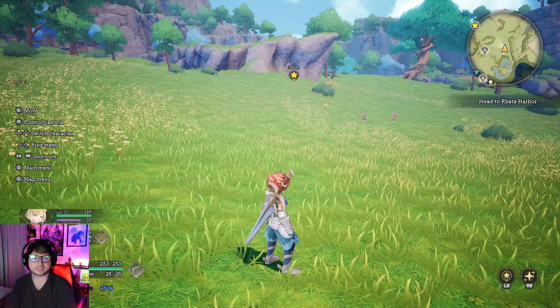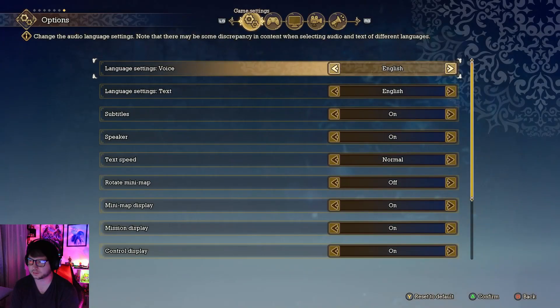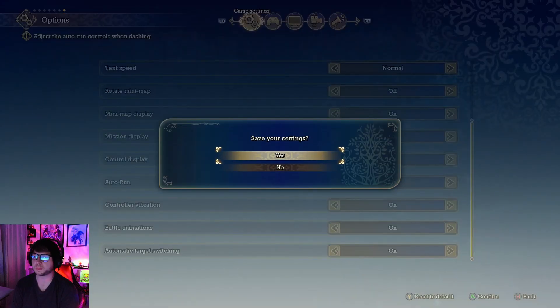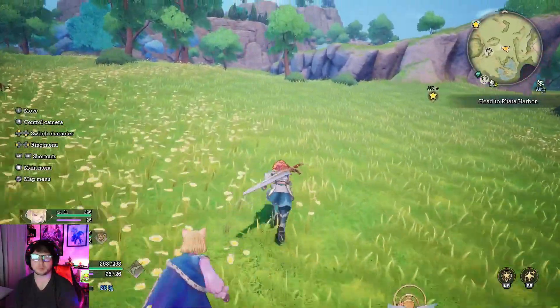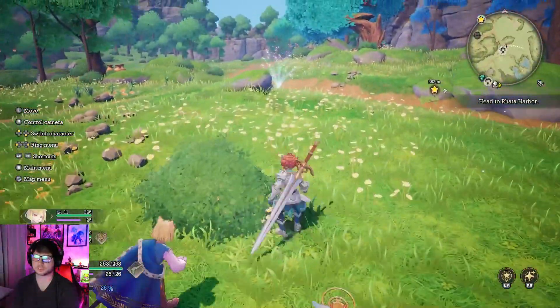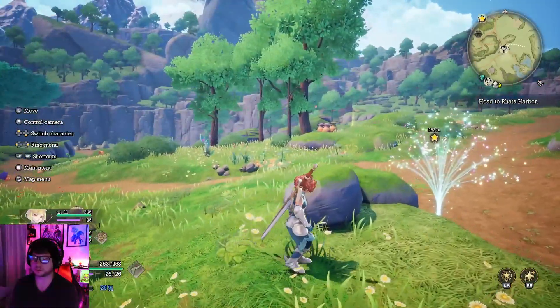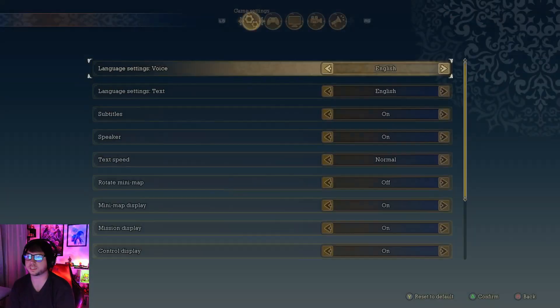The next thing I recommend turning on is Auto Run. It's off by default. What this does is let you double-click your left thumb stick while running to move forward automatically — similar to any MMO. You can move your right stick to look around. It's handy for long distances and I recommend turning it on.